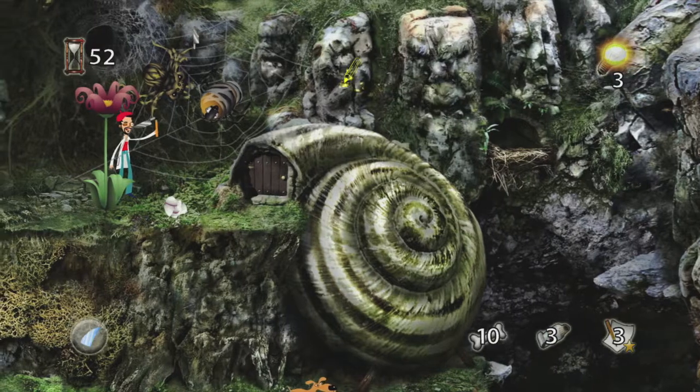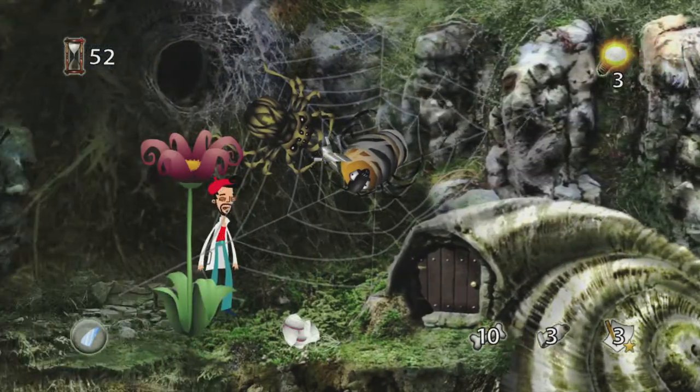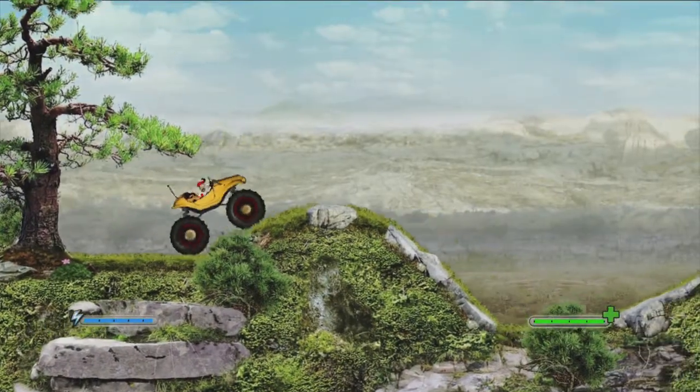When you are in the snail house, you want to sketch this face in the background. This is when you're trying to save the bee from the spider, as you can see right there. Make sure you grab that.